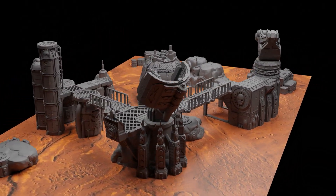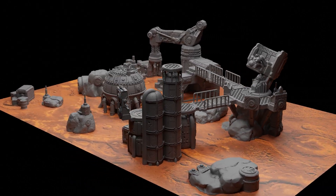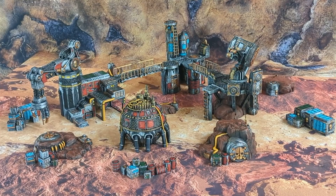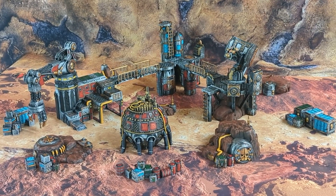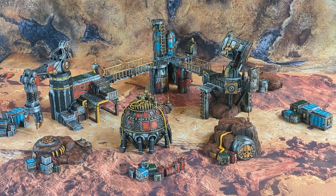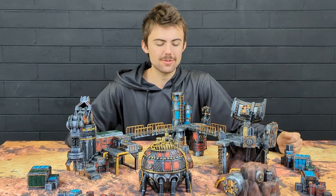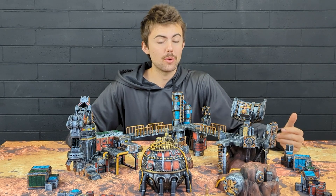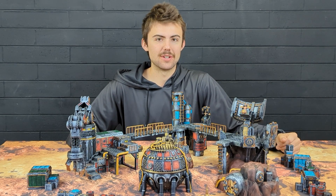Battlezone Mars is a line of 3D printable STL files that you can print yourself at home. This set is initially going out on Kickstarter and afterwards you'll be able to find it on the Conquest Creations website. In this video we're just going to be taking a closer look at some of this awesome terrain so we can tell you exactly what we were thinking while we were designing it and give you some ideas on how you can use it.